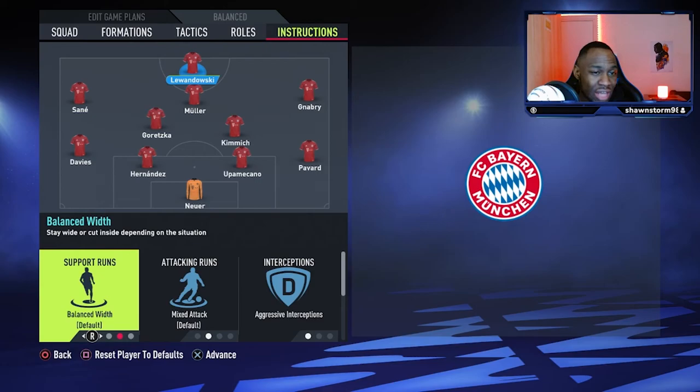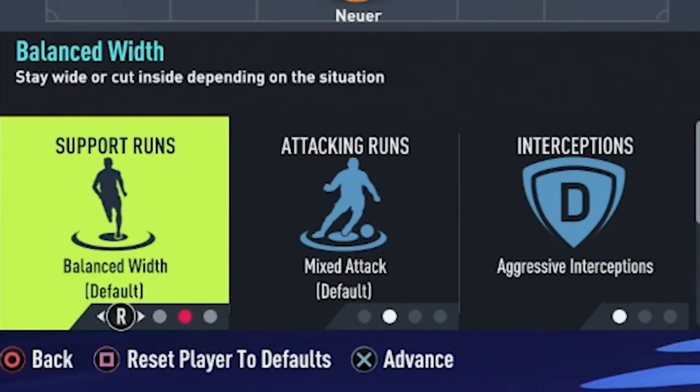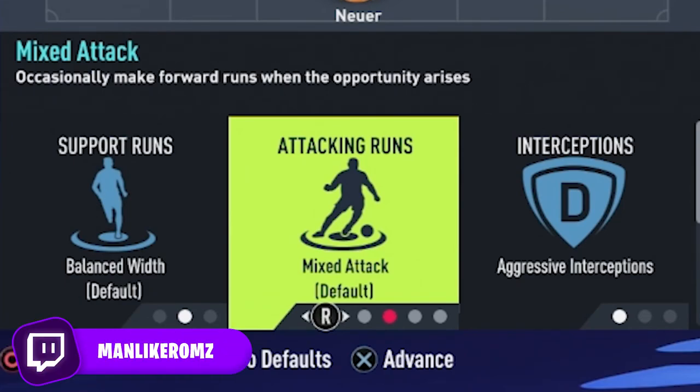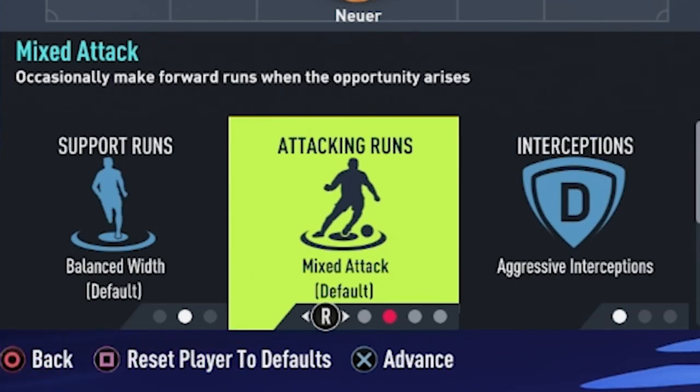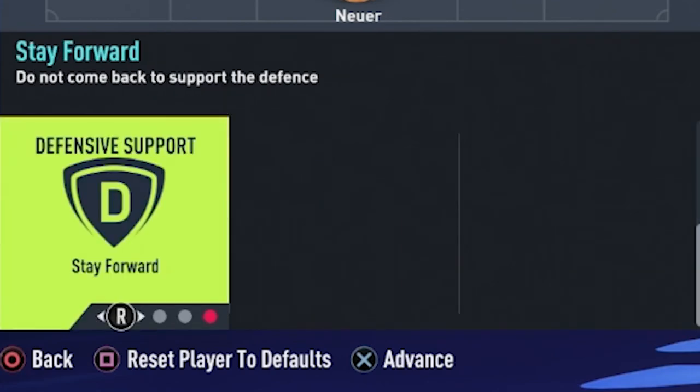Lastly, up top, we have the absolute goal machine Robert Lewandowski. He is going to have balanced width and we are also going to have him on mixed attack. Lewandowski can go short, go in behind, be a target man, or be a poacher — he is honestly a complete forward. Leave him on mixed attack so that he can do whatever he feels is necessary. He is also going to be on aggressive interceptions and on stay forward.